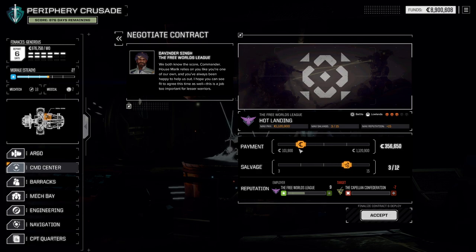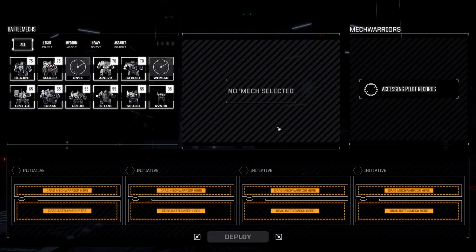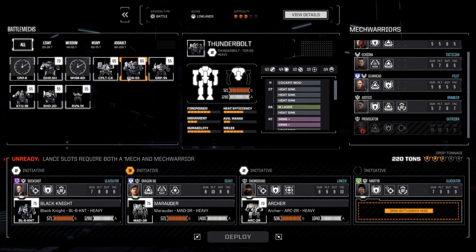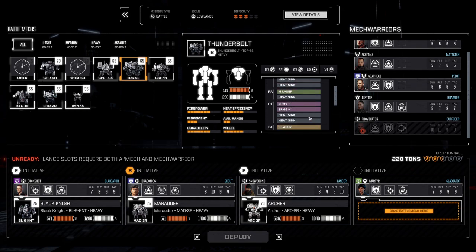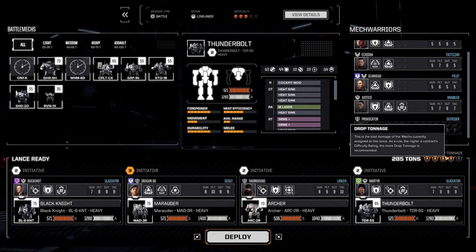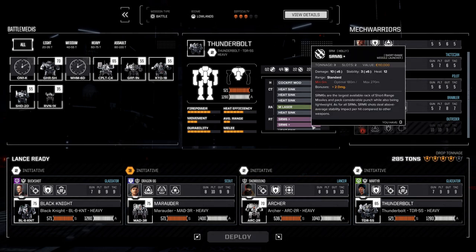The other two Fedsons missions can be done together, I would hope. I'm kind of tempted to go more money than Salvage, just because it's a lowly 3-skull, but nonetheless, keep the Salvage going. Buckshot's in here — Buckshot in the Black Knight. So this is what we brought last time: Dragon, Archer, Martyr. I was actually going to tank in the Black Knight. We could bring the Thunderbolt along — it's only a 65 tonner, but I think it's more than enough. It's a little bit over tonnage, but whatever. If we don't get damaged, they'll be happy, because then we won't have to wait before we jump into the next couple missions.